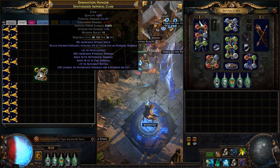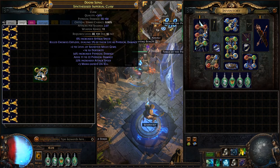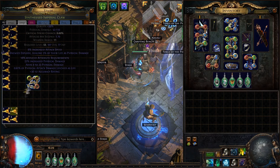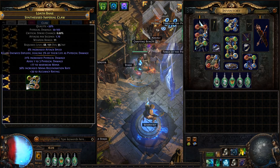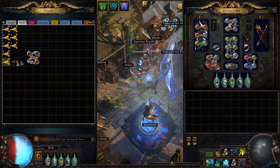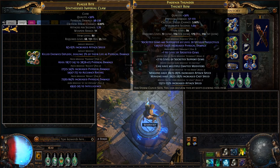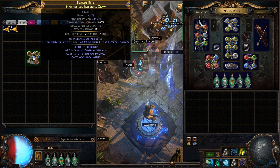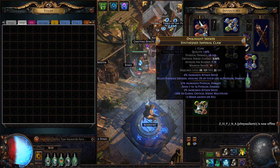Sorry if I'm moving this around all the time but it's just so I don't have to drag the mouse all over the tab. This is annoying. 236 top-end — that could have probably been T1 top-end if it was higher flat and lower percent. So yeah, item is dead. 288 fossils later and it's still dead.